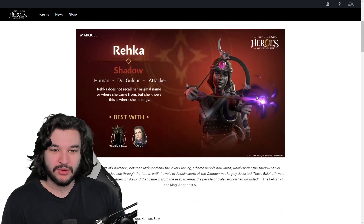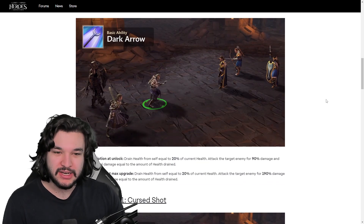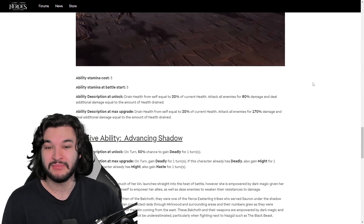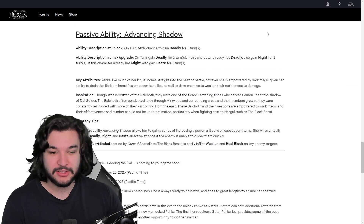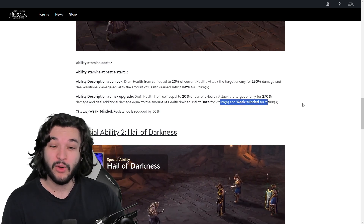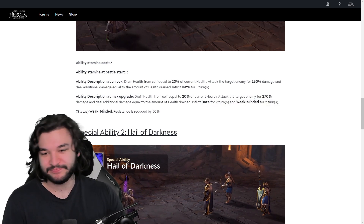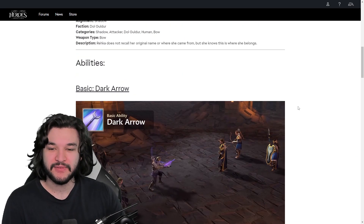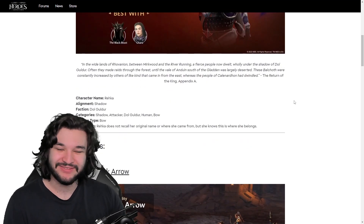I'm just not really into Rehka at the current moment until we see the rest of the team. We really need to see the supporting members for the Black Beast, because Rehka is just a DPS — she's not providing any tank, healing, or team utility at large. She does give Weak Minded and Daze for one target, which is cool, but it's not a big deal. I need to see Charu and how she fits into the comp. Let me know what you think about Rehka and the Dol Guldur faction so far — thanks for watching!